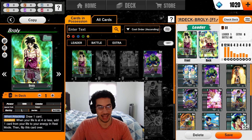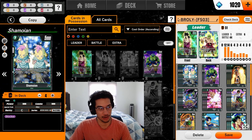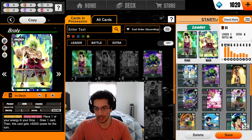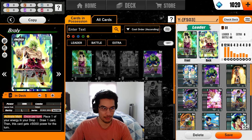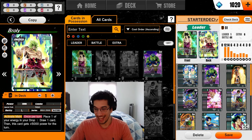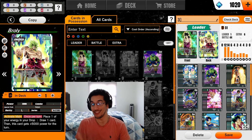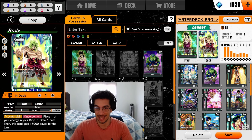The gimmick with this game is that once you get low enough in life, you can awaken your leader — think of your favorite Dragon Ball character going Super Saiyan. You flip the card over to get a bigger Broly that now has more power and a different effect. I'm not going to make this a tutorial video since there are better tutorials out there, but I wanted to give you an idea of how this game works.